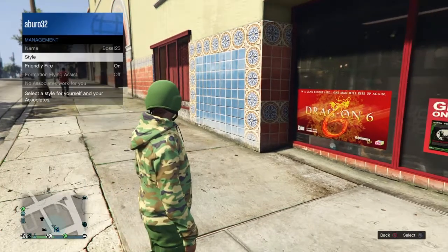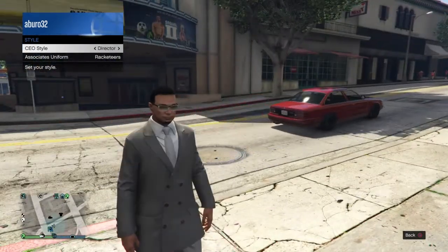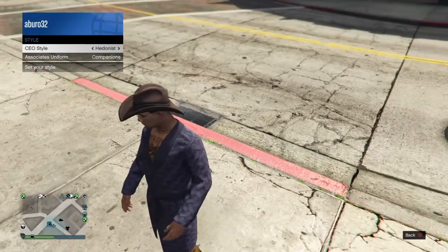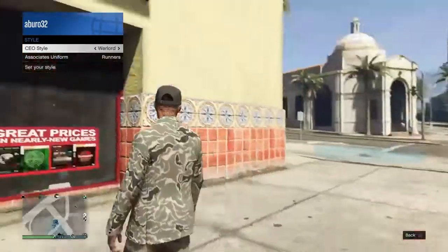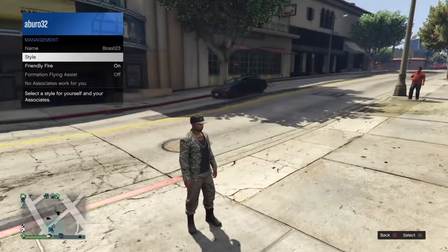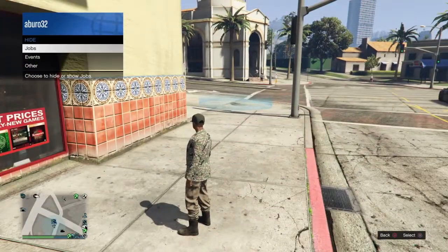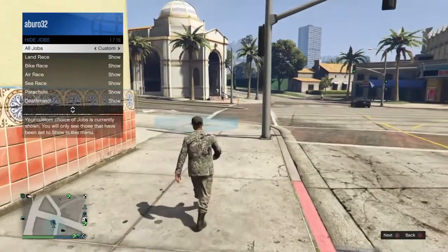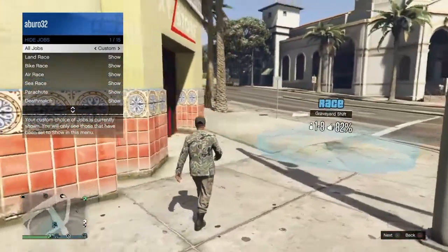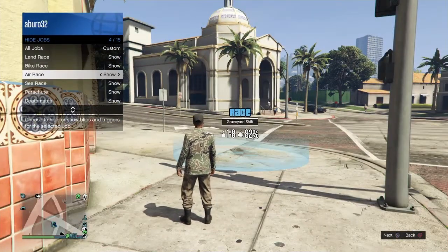Go to CEO Management, then Style. Go to the warlord outfit with the tan joggers on it. You see it? The tan joggers. Now you need to go to the hide options. Go to jobs and put all your jobs on custom. All of this needs to be shown.